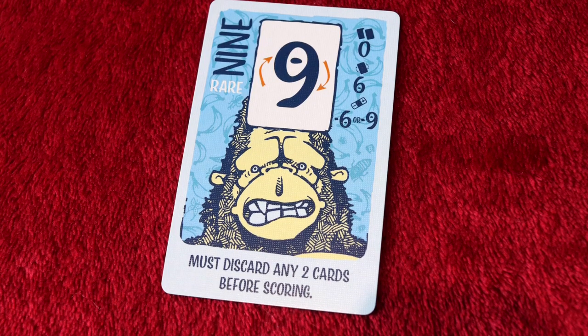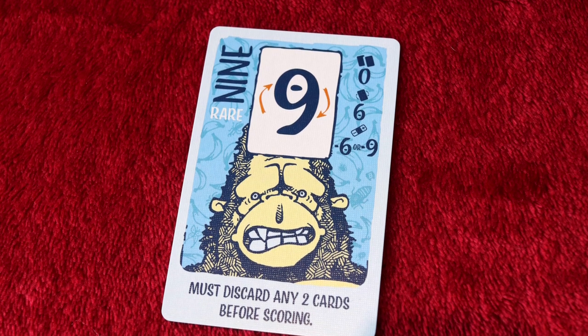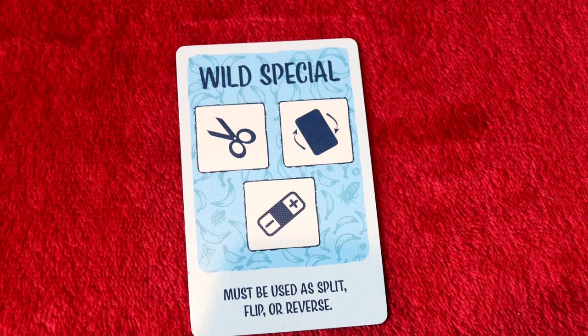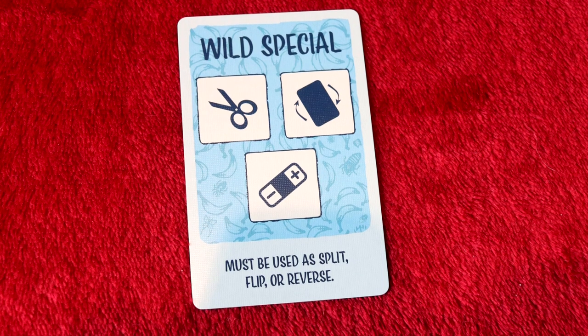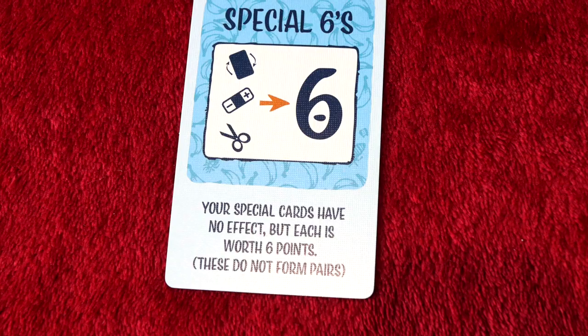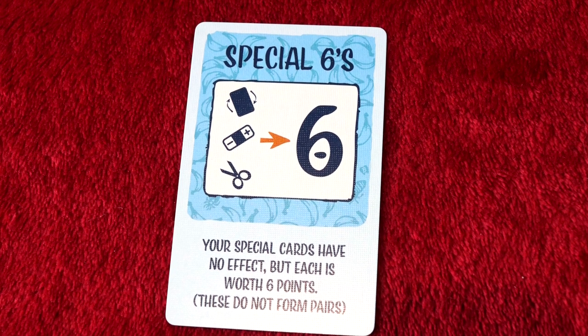The 9 functions exactly the same as any number card — compatible with special cards and cancelled out if it's a pair — but during the scoring phase, for each 9 that is not cancelled out, you must discard any 2 other cards from your collection, which can be really good or not so good. There's also the wild special, which must be used and applied as a split, a flip, or a reverse. And the special 6s make it so that your special cards have no effect — you don't apply them to any number cards; instead, each of your special cards is worth 6 points.